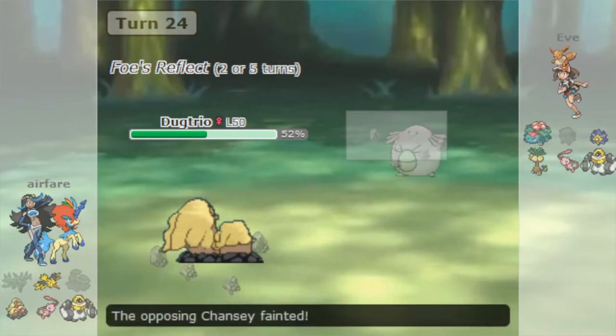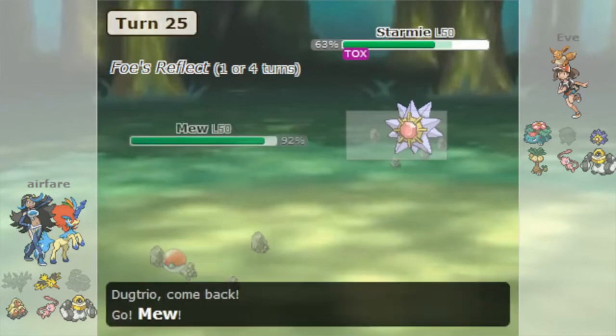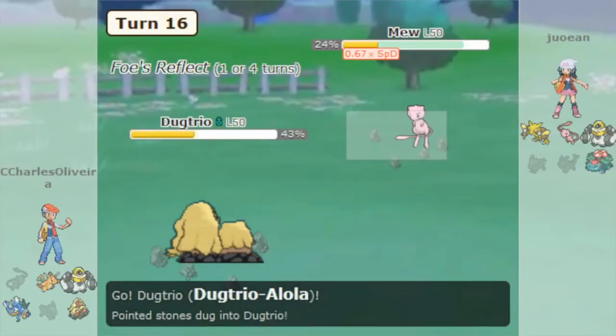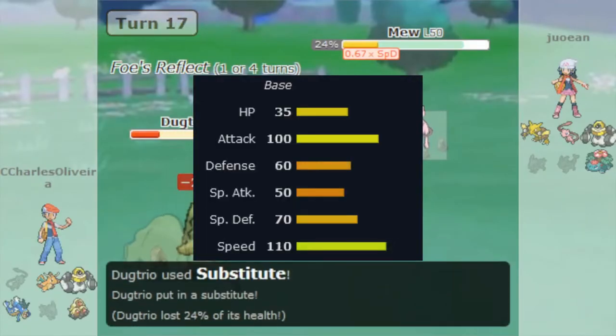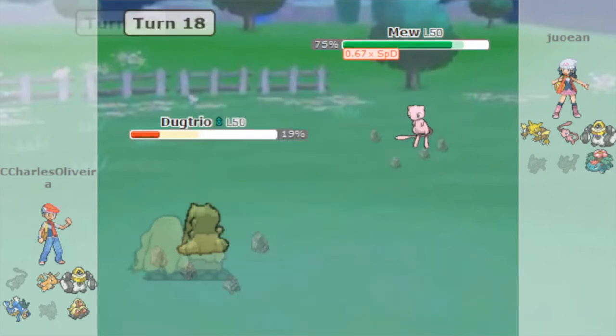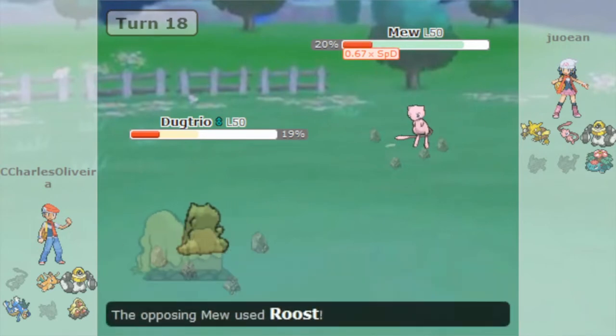Alolan Dugtrio sure is fabulous, but to say it was disappointing would be an understatement. Sure it gained the Steel typing of its new form, but that doesn't really make up for losing the ability that makes Dugtrio worth using at all in the first place, especially when it also loses 10 speed. Alolan Dugtrio was just a mediocre PU Pokémon in Gen 7, which is a far cry from its Kantonian relative, who was so broken it got an entire ability ban from OU for 5 generations.